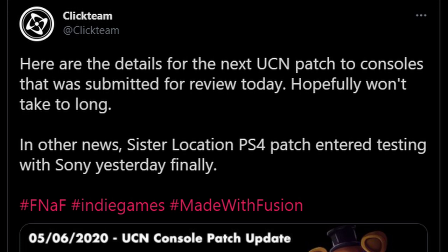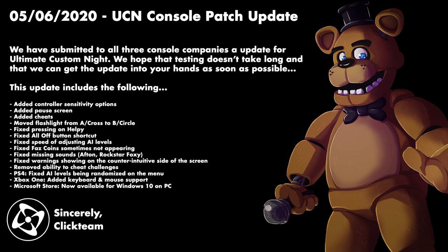They made a post a couple days ago saying: 'Here are the details for the next UCN patch to consoles — that was submitted for review today, hopefully won't take too long.' In other news, the Sister Location PS4 patch entered testing with Sony. These are all the patches coming to UCN on consoles very soon. They said: 'We have submitted to all three console companies an update for Ultimate Custom Night. We hope testing doesn't take too long and that we can get the update into your hands as soon as possible. This update includes the following,' and then there's a gigantic list of patches.